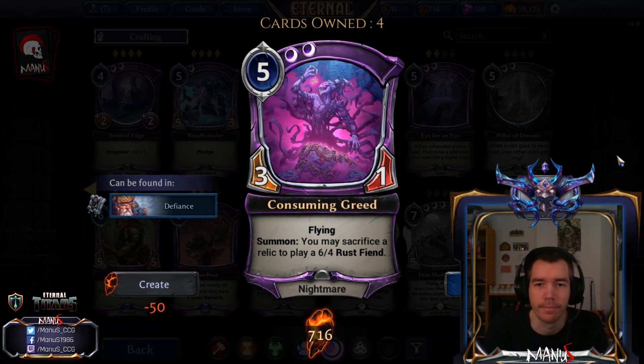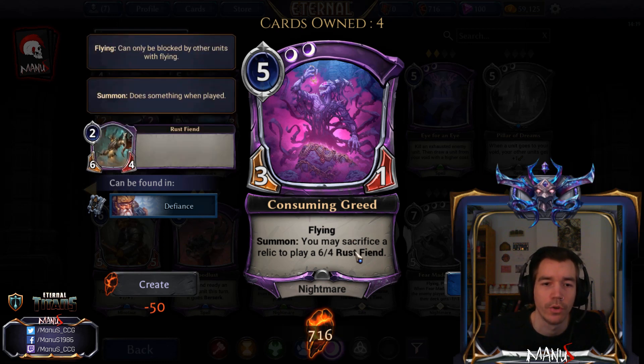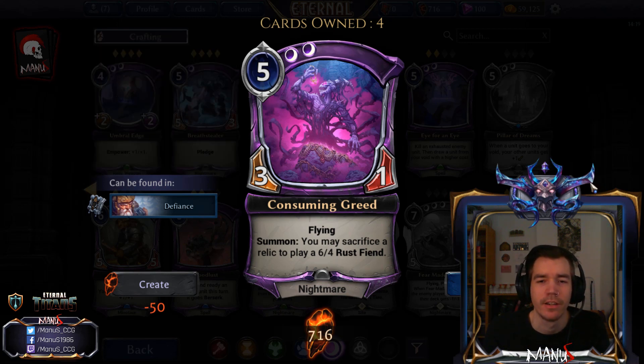Then we have Consuming Greed, another 5-drop — a Double Shadow 3-1 with Flying. It's very fragile, but on Summon you may sacrifice a relic to play a 6-4 Rust Fiend, so it turns one of your relics into a 2-cost 6-4. Effectively getting around 9-5 in stats over 2 bodies from a 5-drop, even if you have to throw away a relic, seems like a pretty good deal, especially since part of it has Flying. It's situational, but if your deck can support it, it seems like a great card.